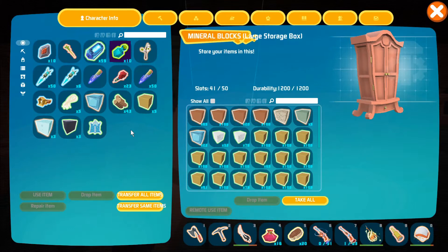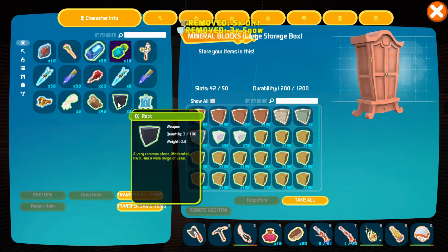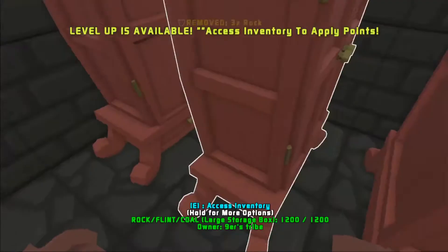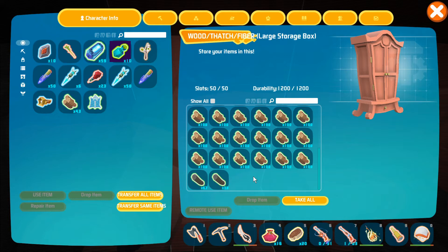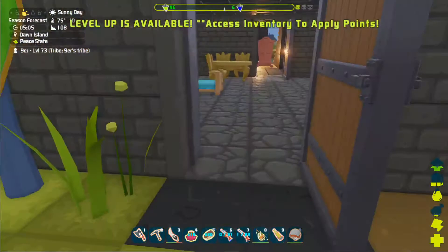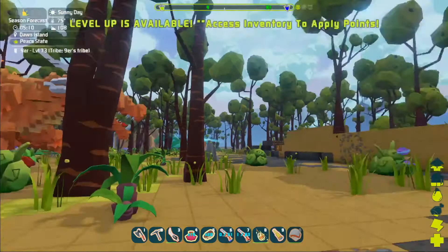What would you say to taming a quetzal — another one — and putting a platform saddle on the back of it, then putting a bunch of auto turrets on the back so we can fly over an island and decimate everything? Do we have any trapped anywhere? Probably not, but I haven't gone to look. If we're going to do this, we'd want to find a high level one.